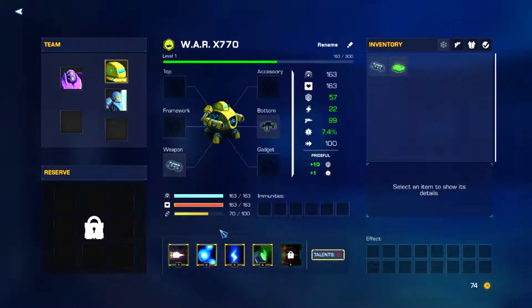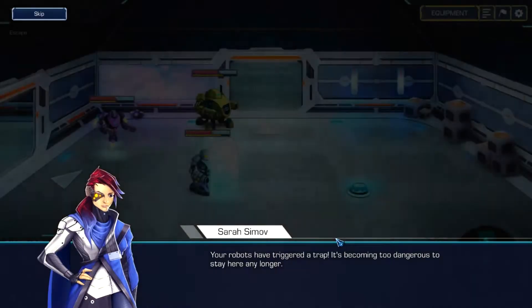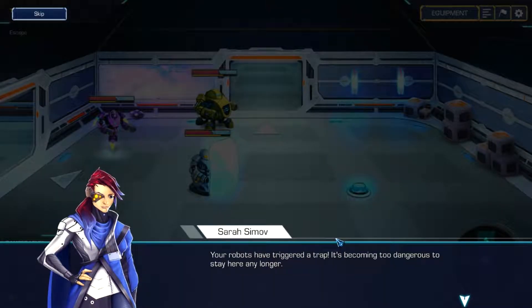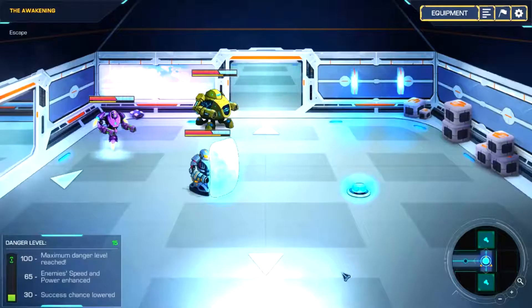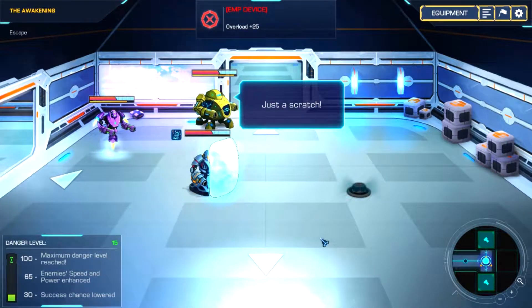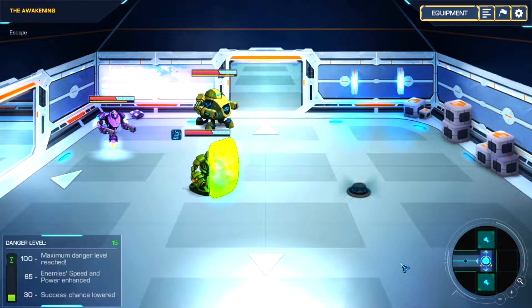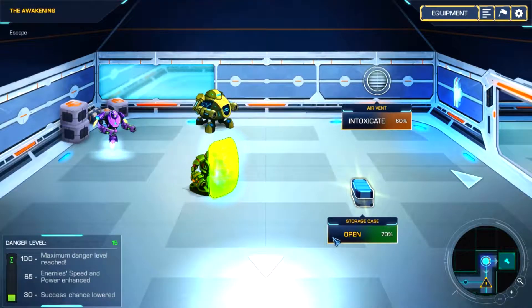As your XP and levels go up, we start to get talent points and can unlock things. We can also unlock additional skills with the money we're collecting — different ammo and skills we can swap in and out if you don't like the base skills. I didn't do too much with that since it gets pretty in-depth. One robot triggered a trap, adding 45 overload to everybody — that's a thing.